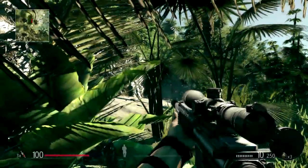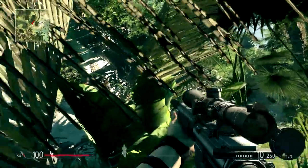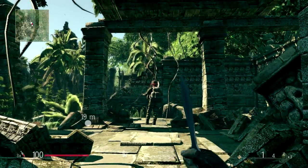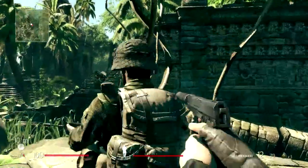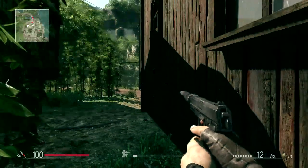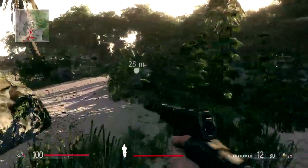Stealth. Use the surroundings and your ghillie suit to stay concealed and camouflaged in bushes and tall grass. Sneak up on enemies and eliminate them silently using throwing knives, silenced pistol, or melee attack. The visibility indicator shows you when an enemy has his eyes on you. Move carefully to get to cover before getting spotted. Once you are spotted, prepare for an attack.